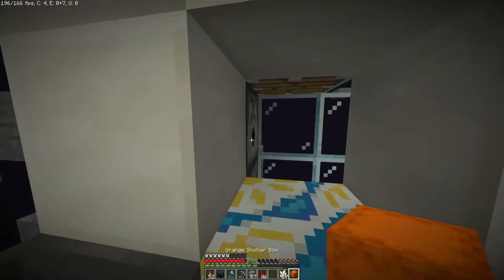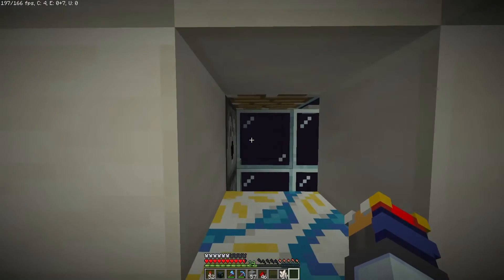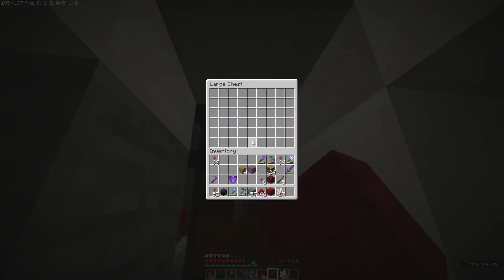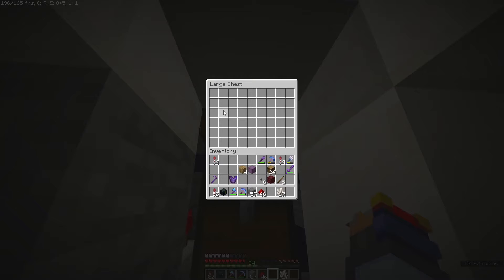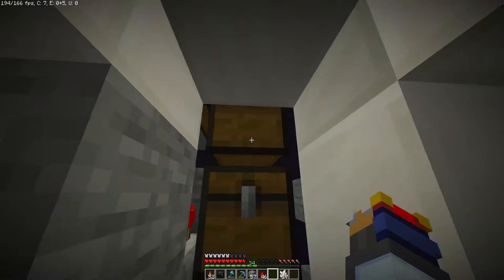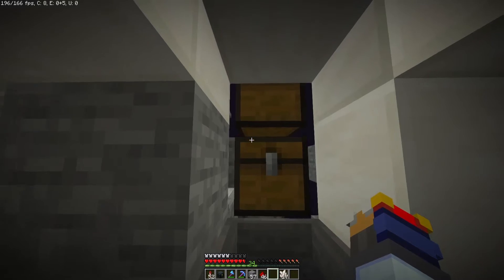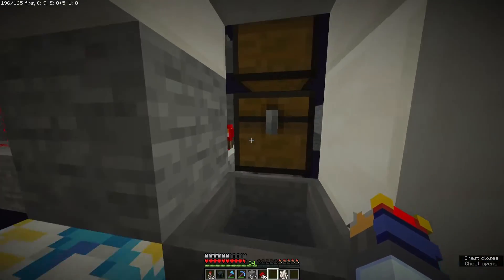If this is all working correctly, this orange shulker box should get placed down — okay, it got placed down — and then this red shulker box should come in, replace it, and then the orange one should appear up in this chest instead of in the hopper back there. Moment of truth — it worked, it worked! That's awesome. Now there will never be any items in this hopper unless the system knows that the chest can take it. There's none in there, but there is one up there. That's pretty awesome.